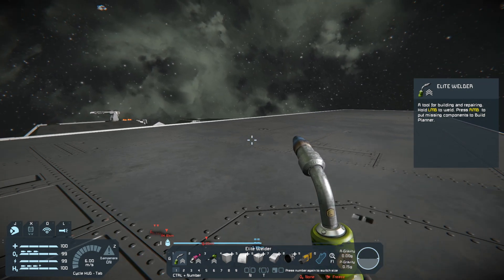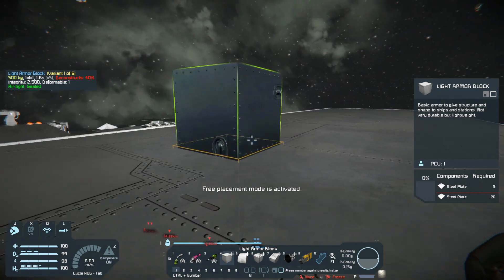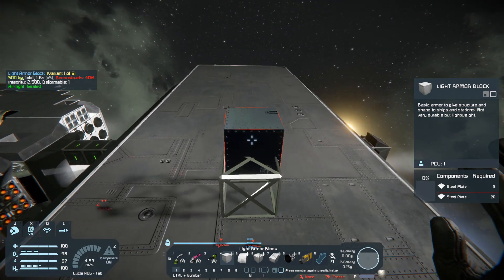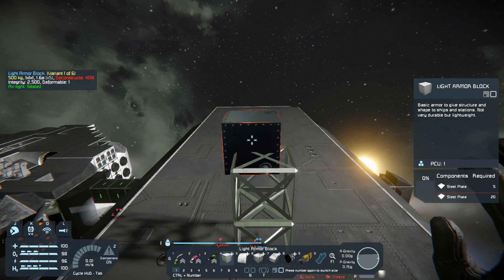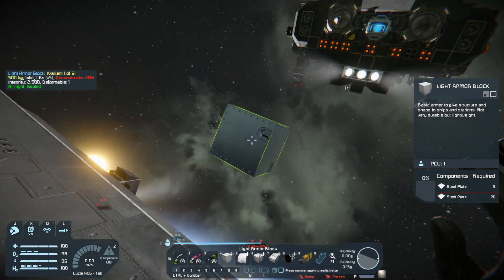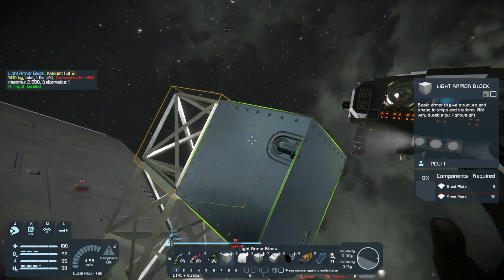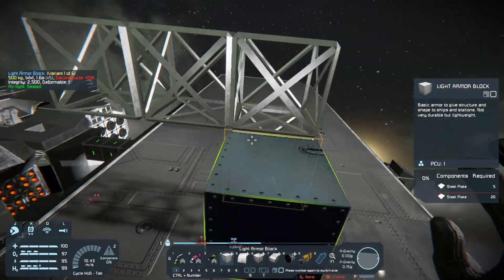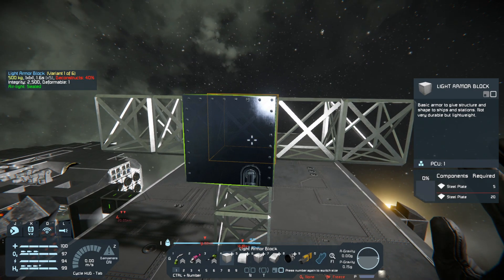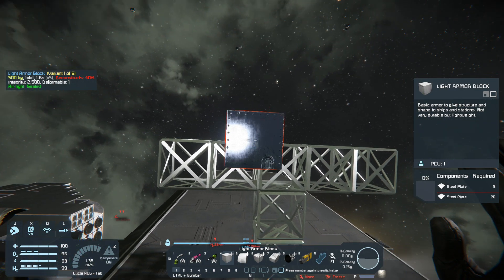Let's build some stuff. The first thing I want to figure out is how big I want each one of the docking rings to be. So we start like that — nobody wants to weld that? That's fine. So we're going to go like this. And let's say this is the start to our outer part of the hull. I'm thinking five wide, but I want five wide for the inside.